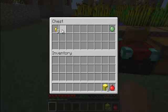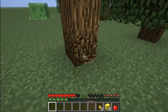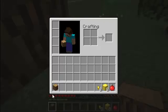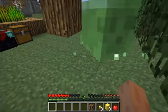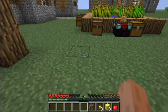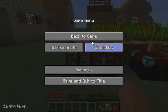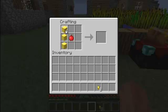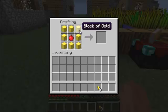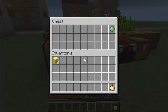The golden apple recipe has changed. If I place an apple and gold blocks, I cannot craft anything, but if I place golden nuggets we get a golden apple. So yeah, this is another feature that has been added.